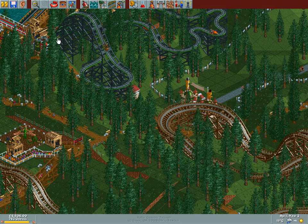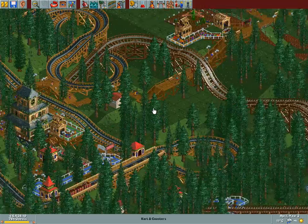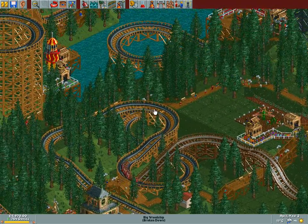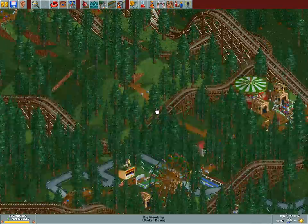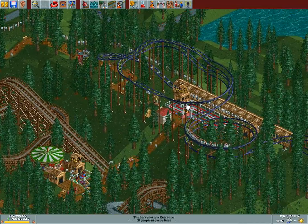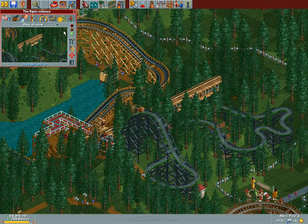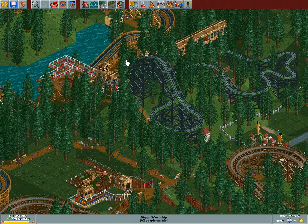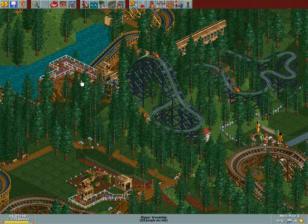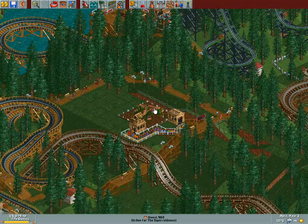Hello and welcome back to Rollercoaster Tycoon, where we are playing in one of the most difficult terrains so far, but we are managing quite alright. Last time we built this steel roller coaster and this wooden rodent coaster, which actually came out quite good. A 7 excitement rating isn't bad at all, and as you can see it is rain proof too, which is all the better.